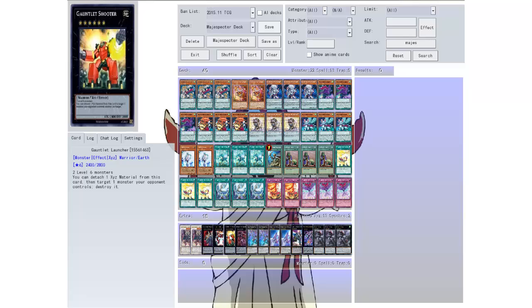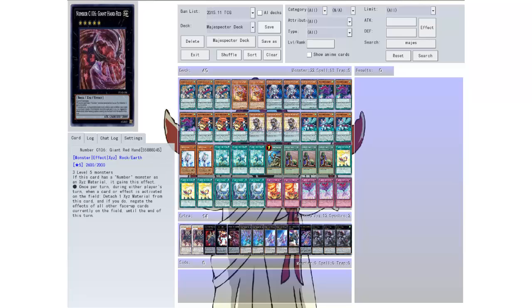Then we have Gauntlet Shooter — two level sixes again. You can detach one material from this card, then target one monster your opponent controls and destroy it. More monster destruction. This deck is all about destroying stuff.